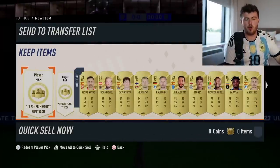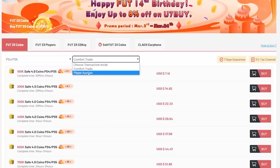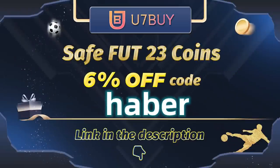EA dropped the 90-plus, one-of-three prime team of the year, foot birthday, or Trophy Titan icon picks. We're going to rip these open and hopefully get some decent icons. If you guys want cheap, fast and reliable FUT coins, check out u7buy.com. There's a link in the description down below - make sure to use the code HABER to get yourself 6% off all of your purchases.